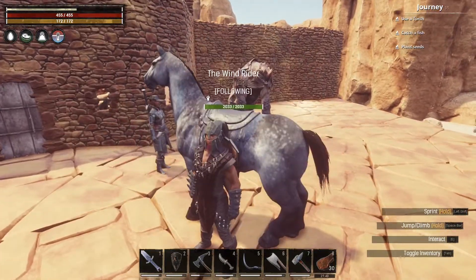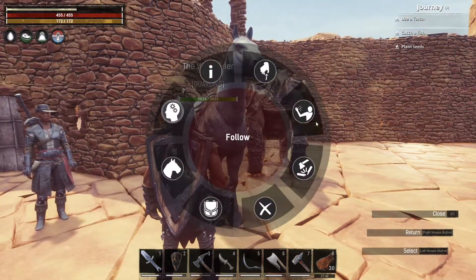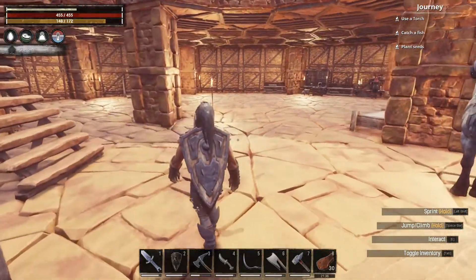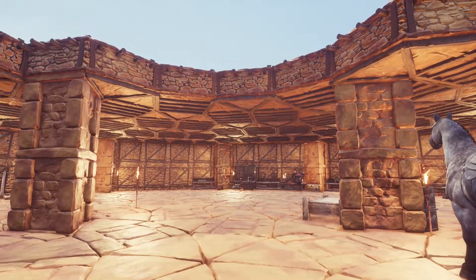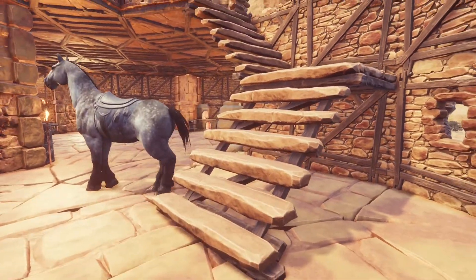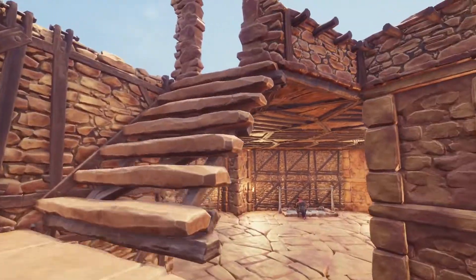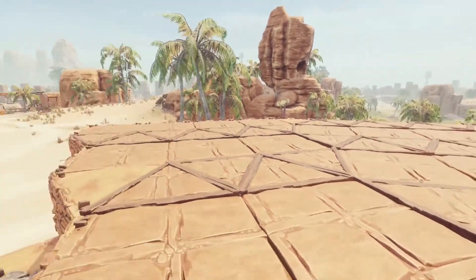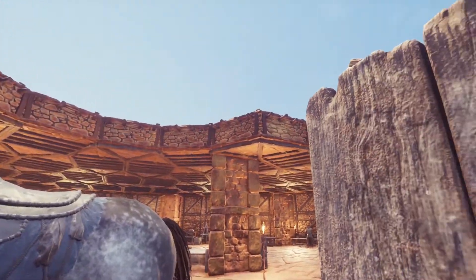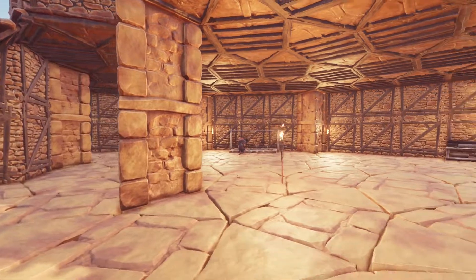Let's go back to first person. Once you enter, as you can see, we have two stairs — one on the right, one on the left — and these will bring us to the second story. The second story has not changed; it's still the same, there's literally nothing yet. We also added a couple of railings here — they look pretty neat, I like them.